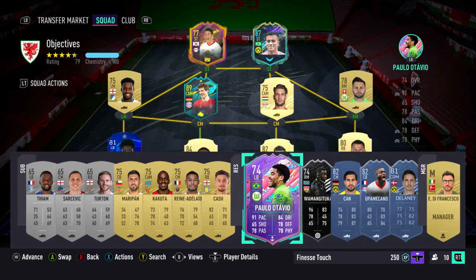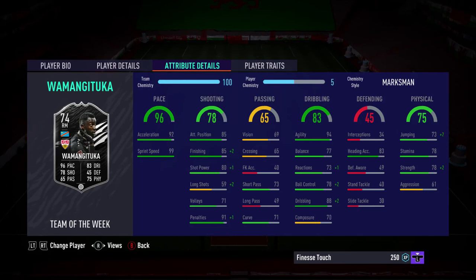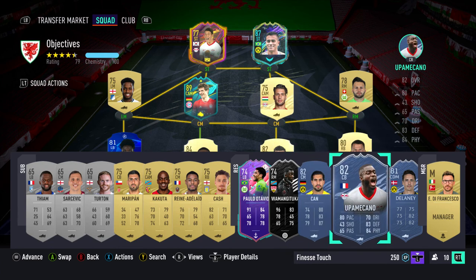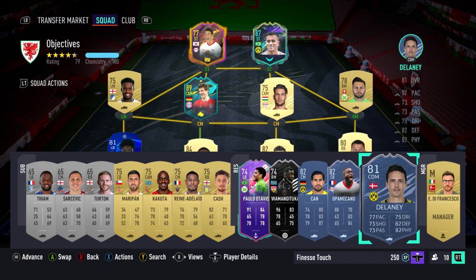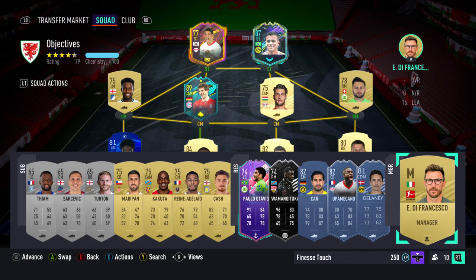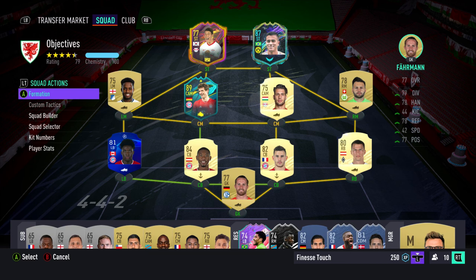One card you'll come up against frequently is the Paulo Otavio Brazilian Samba Stars card — decent pick but he's a silver, so adding him requires adjusting your bench. There's also the Silver Stars Una Medica card, which has insane pace and good finishing. Emery Can in midfield alongside Umber Van Carno is useful, and there's a Diacate center-back card too. Make sure you have a Bundesliga manager equipped as it helps with chemistry boosts. Good luck getting your Nidlecker card — if you have any questions, ask below. Thanks for watching!